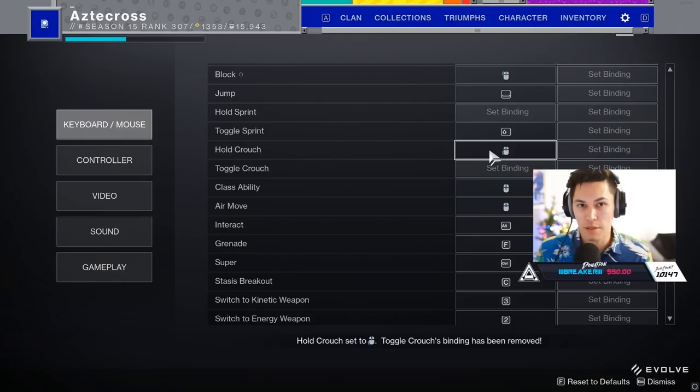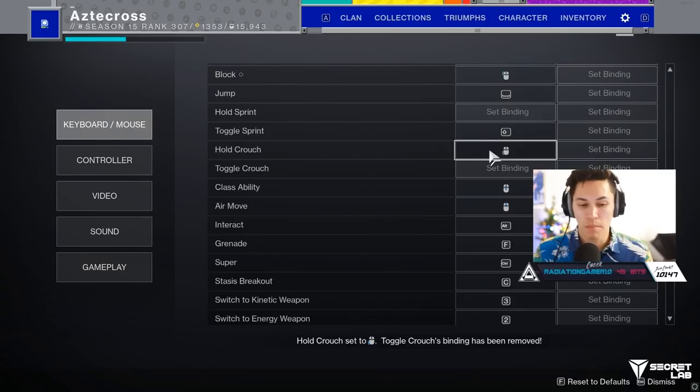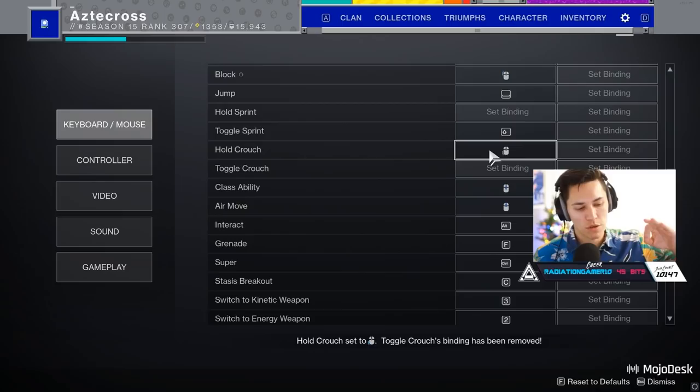The reason I use hold crouch when running and gunning is that mid-gunfight, you're probably going to throw a crouch in to throw your enemy off. What's beautiful about the hold crouch button is you throw a crouch in and not only do you go down, but you don't have to hit the button again to come back up — your character just goes down and straight back up. It kind of throws the enemy off because you do it so quickly. It's just a quick crouch down and up. I think I saw that from Panda. It changes depending on what I'm using, which is why I don't think you should just marry up to one set of keybinds.